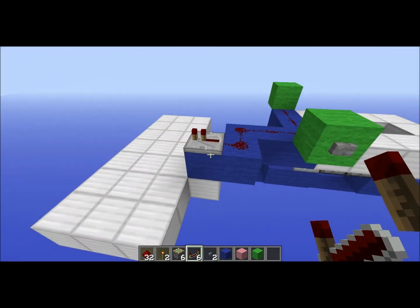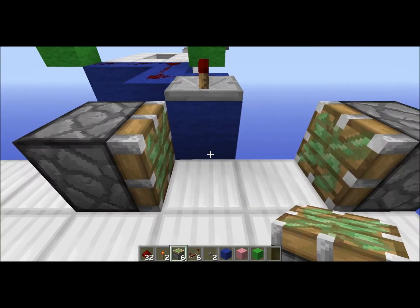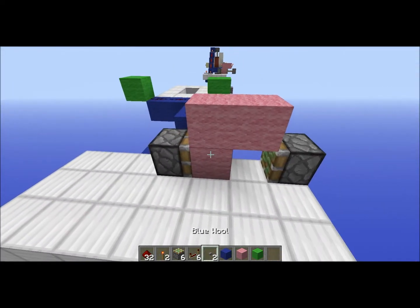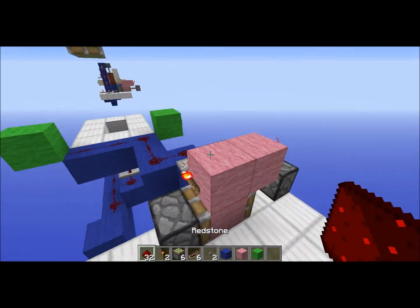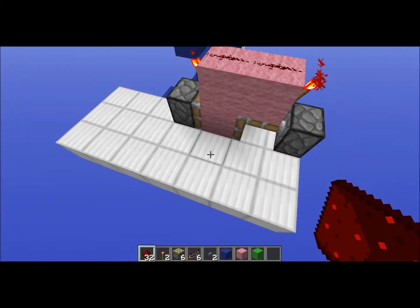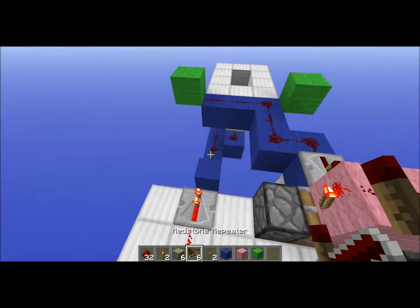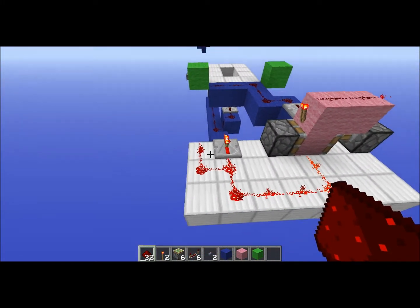And don't place this block because this is going to be a repeater — no ticks. So now we're going to do the T flip-flop again. Place pistons like this and like this. Replace this block and put a torch like that. Pull blocks like this. Redstone torch here. Redstone torch here, and don't forget the redstone on top of this because it won't work without it. So then we place redstone all over the place like this. And we put here a repeater — no ticks. So it's pretty easy, and you can't fail.